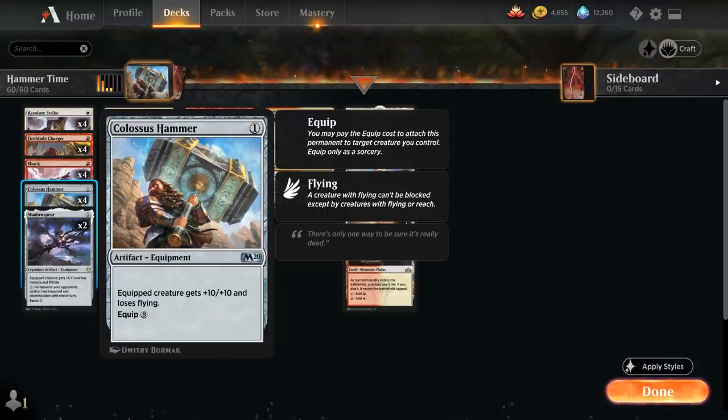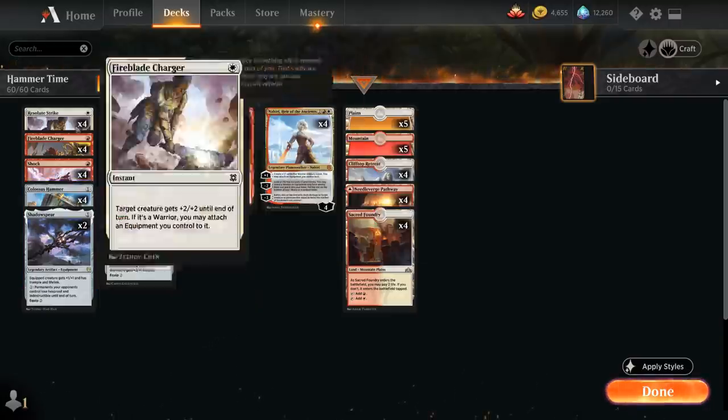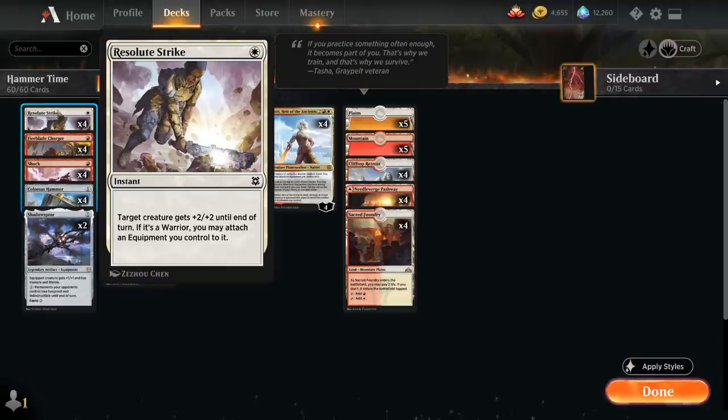With Zannikar Rising we've got a few ways of equipping Colossus Hammer for free. The first way is with Resolute Strike, a 1-mana instant giving target creature plus 2 plus 2 until end of turn, and if it's a warrior, we can attach an equipment we control to it for free — so that can lead to some very explosive starts.